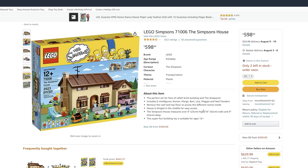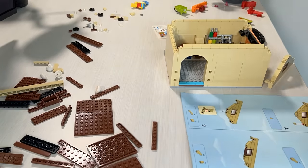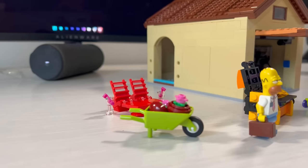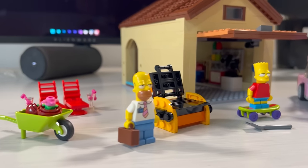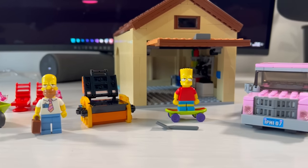The next thing you need to do is order a 600-piece Simpsons Lego set off Amazon — this is absolutely essential. I haven't played with Lego since I was like 12 and honestly I forgot how fun it is. I want to finish this house but we should probably get back to the game.